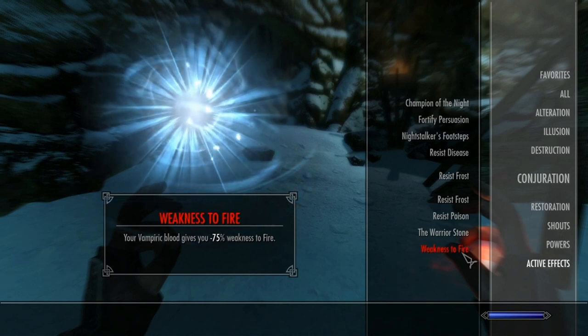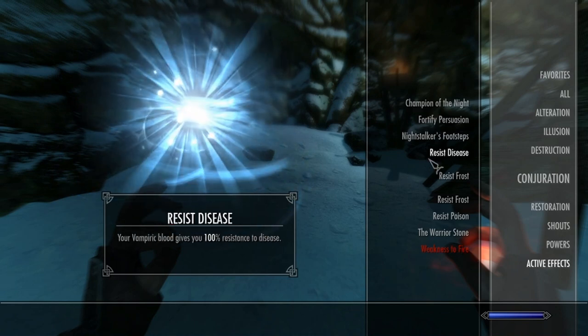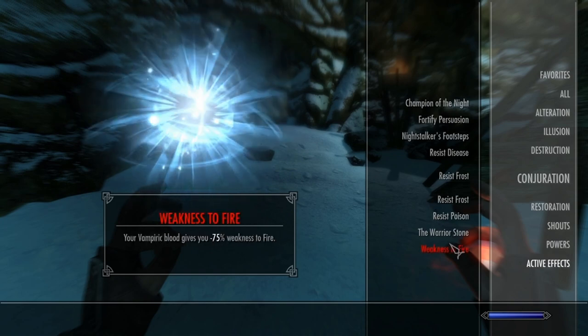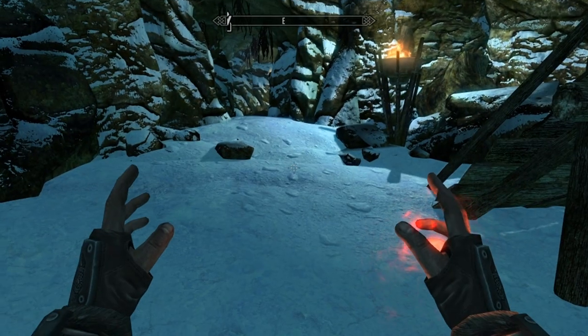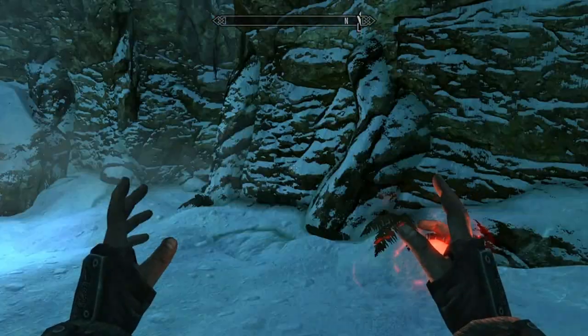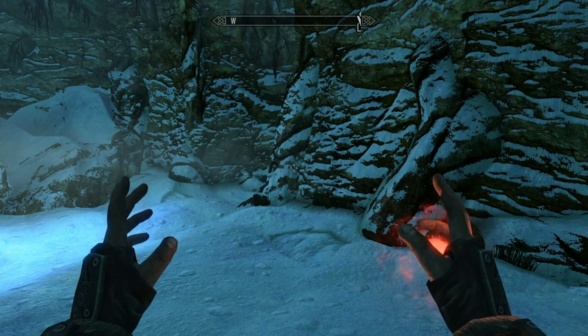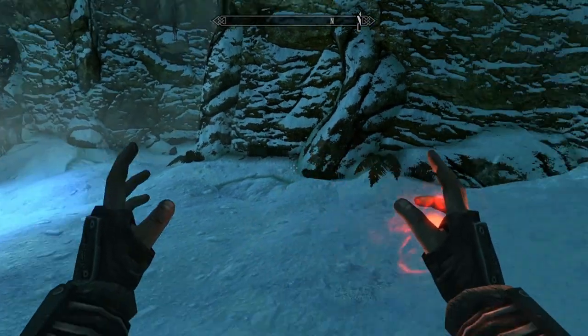Your weakness to fire is even worse, and you will definitely burn in the sun at this level. Frost resistance is 70%. And this is really the biggest problem I have with vampirism — the bonuses, while the spells are cool, just feel like they're really not worth it in comparison to the massive drawbacks.